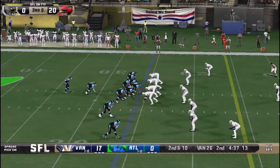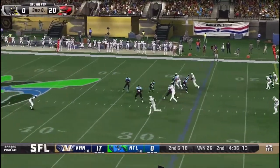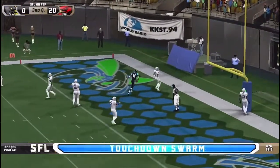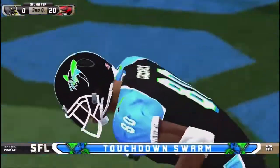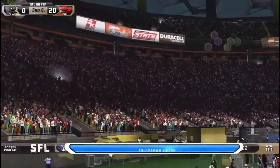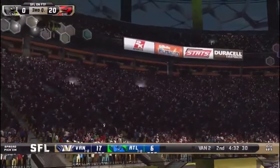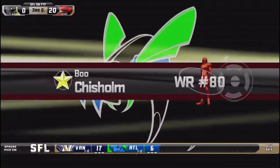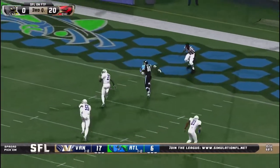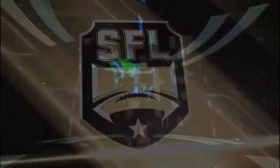Now for the Atlanta Swarm. Dynasty looking to throw, fires over the middle — when there, he drops it in over the top — and it's Boo Chisholm to get Atlanta on the board for their first points of the game. Boo Chisholm able to find the hole in the zone and get his way into the end zone. Bryant Dynasty had an easy throw there to deliver the ball to Chisholm. Touchdown for the Swarm.